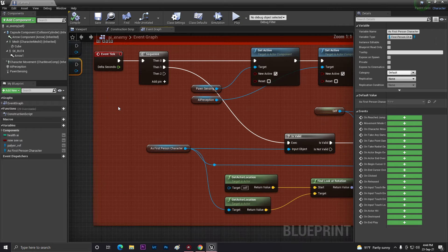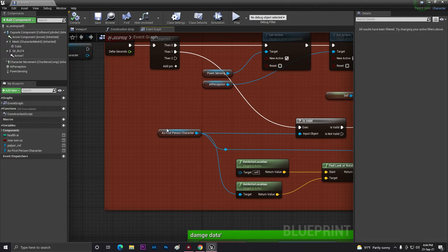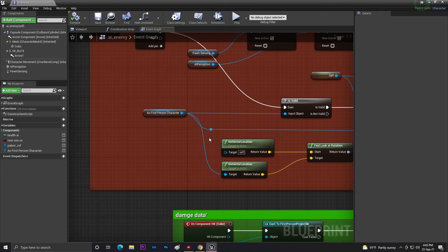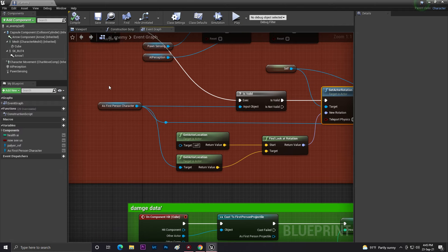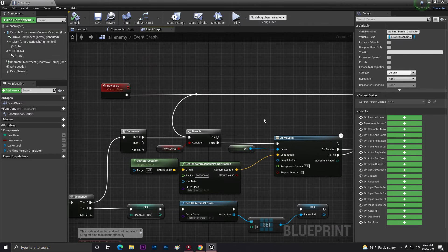At the event tick with the sequence, I add a new sequence that evaluates whether our first person character is valid or not. If it's valid, I set the actor rotation and other stuff. From the target I set our first person character, and from the look-at rotation I also set my first person character.